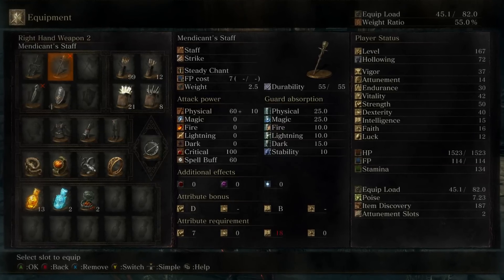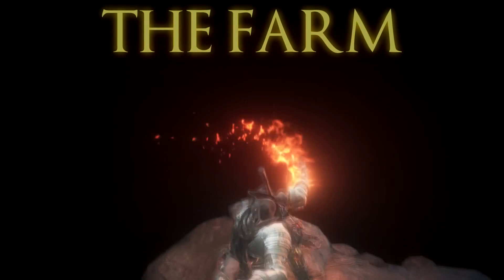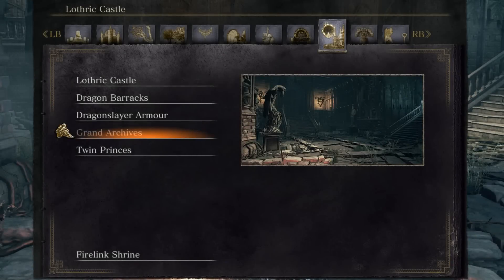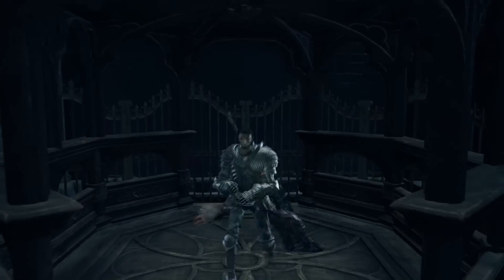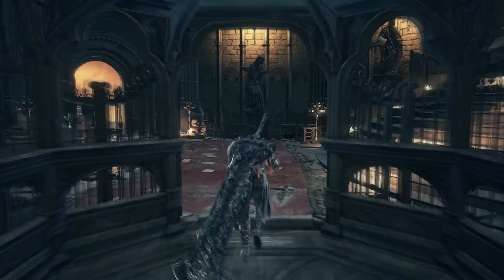Of course I also have the Shield of Want. Another thing I haven't seen anybody else use is this staff — it gives you more souls. You can farm it from the enemies at Arch-Dragon Peak. You'll start off at the Grand Archives bonfire, take a slight right, and go up the elevator. Once at the top, run back over the button to save you time in the future.